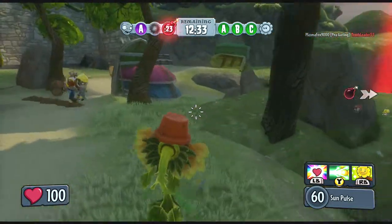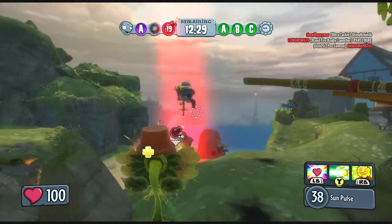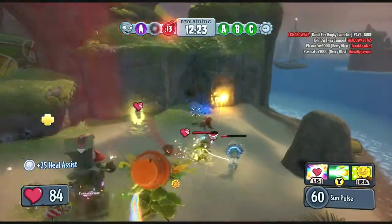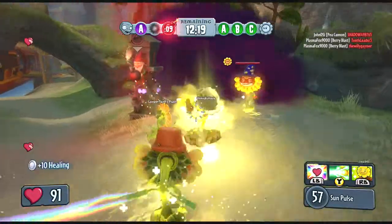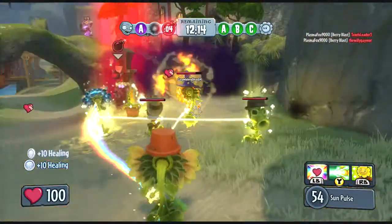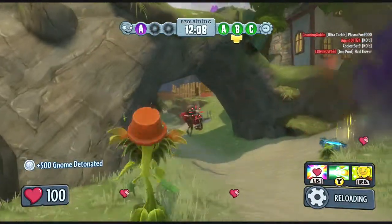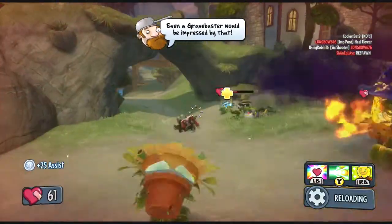In fact, the really kind of overpowered strategy to do with the Sunflower is to have a Sunflower keep healing a plant. Meanwhile, that plant will continue to keep being healed, and thus he'll be able to last through a fight a lot longer — depending on how fast the dude's weapon is firing.